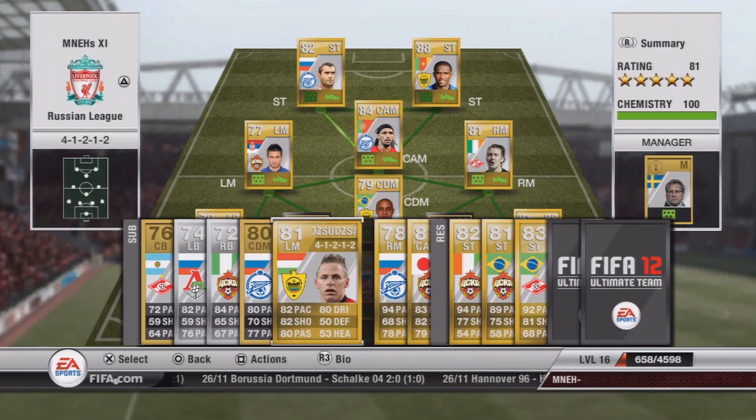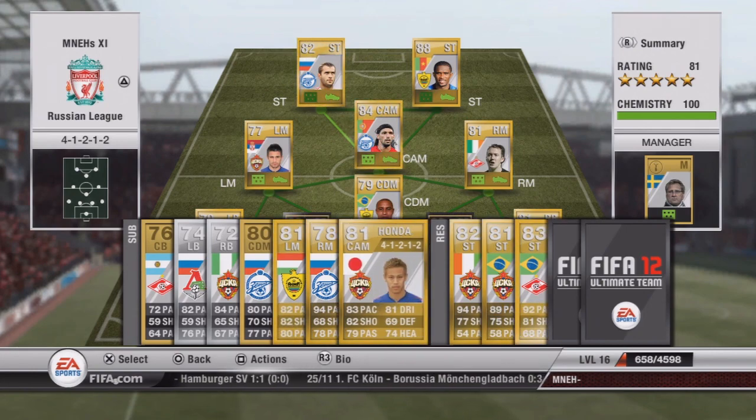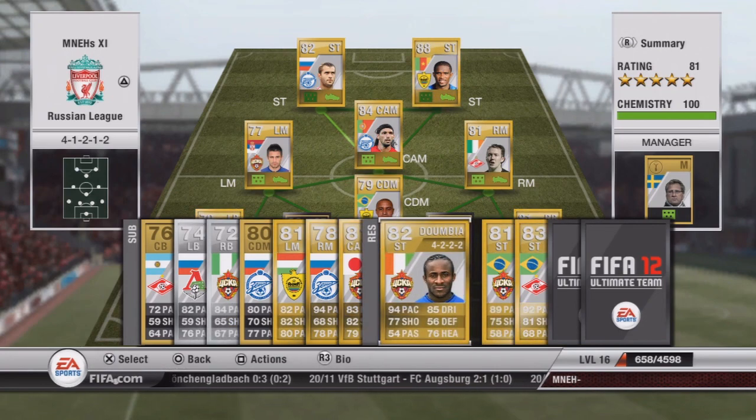Bearishloth costs about 1,000 coins in the 4-1-2-1-2 formation — very cheap and very fast with 94 pace. Honda is another brilliant player with a fantastic free kick, a very good left foot, good all-round stats, and costs about 1,500 coins.